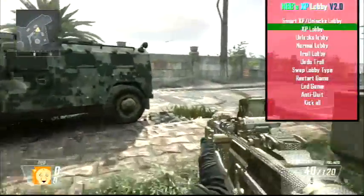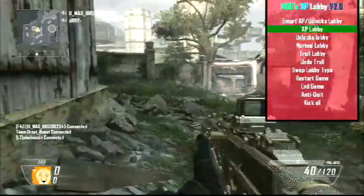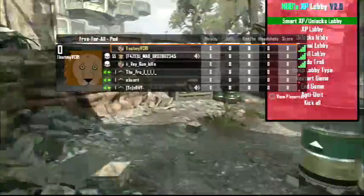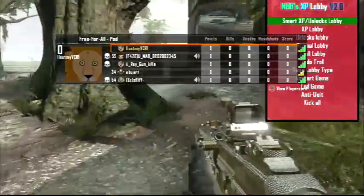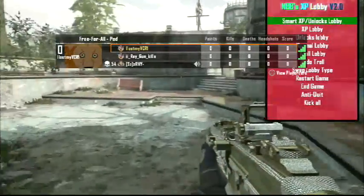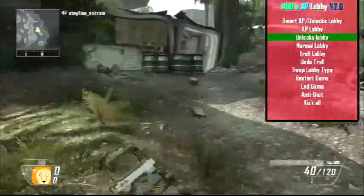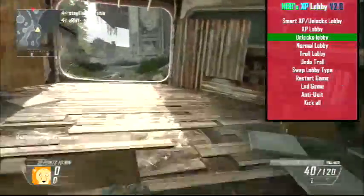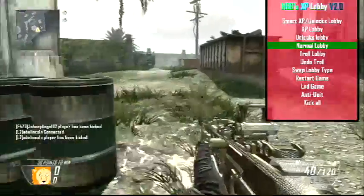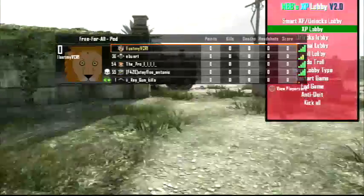The Unlocks Lobby is essentially the same as what happens to level 55 players in the Smart XP Lobby, except there's no filter — the command is applied to everybody. As you can see, everyone is getting kicked despite their rank. The Unlocks Lobby is the reverse of the XP lobby in that it gives unlocks, but it doesn't stick to anyone who isn't level 55 or master prestige.